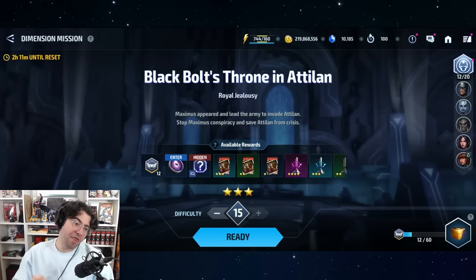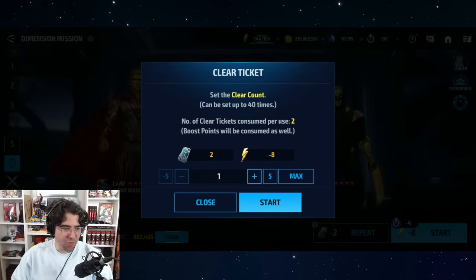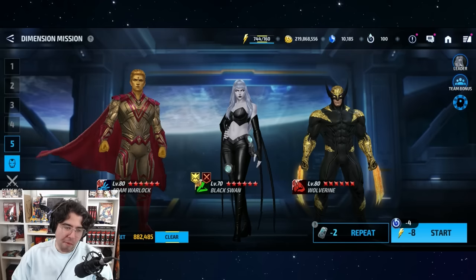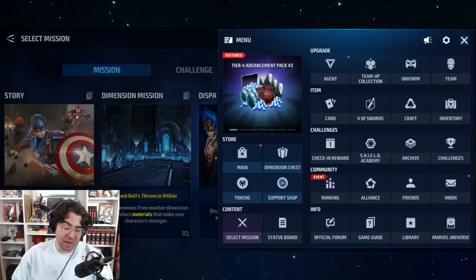They also added an extra pop-up when collecting item rewards from the dimension mission. I understand that one because the epic quest asks you to do just one reward acquisition so you can continue the quest and come back later. But the extra buttons on the clear ticket screen? That's just annoying. The ISO enhance change is the one I find really stupid.